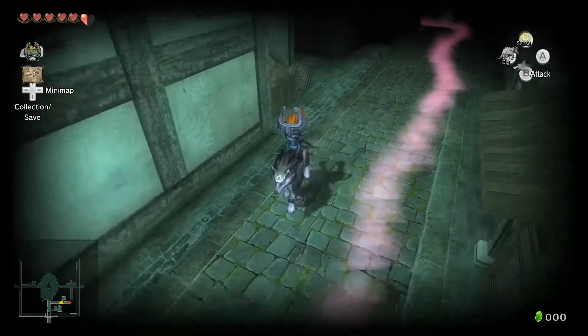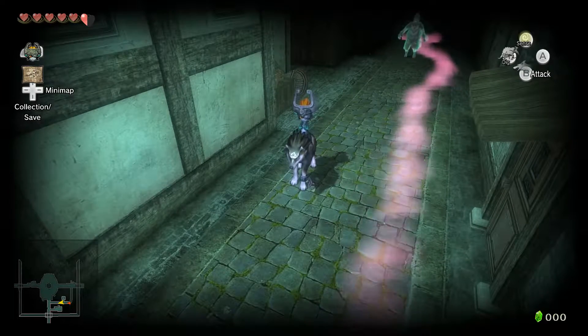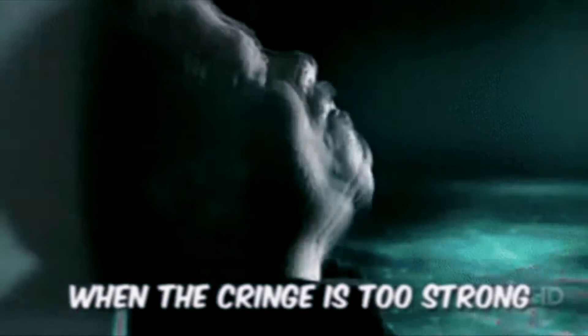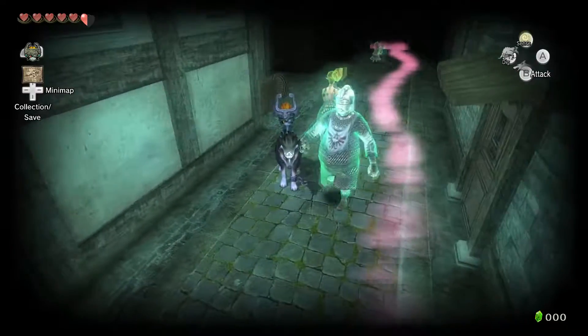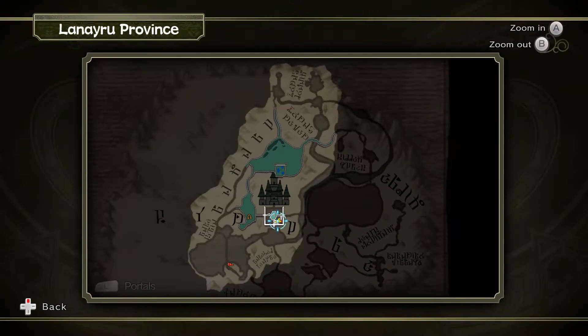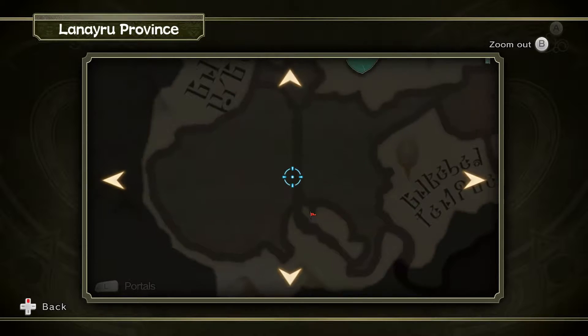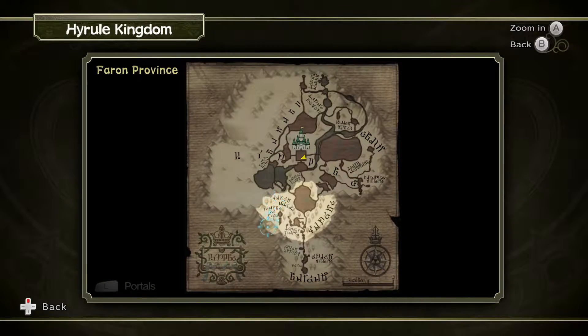Maybe we could just jump back real quick. Can I zoom out? That's zooming in. Why don't you press start? Let me see - select. How do you access the menu? I had it up on the D-pad. There it is. Alright, we can actually show the audience. Let's zoom in here. You can tell because it's a flag. So I'm gonna go there - we have to go to the southern entrance of Hyrule Town.